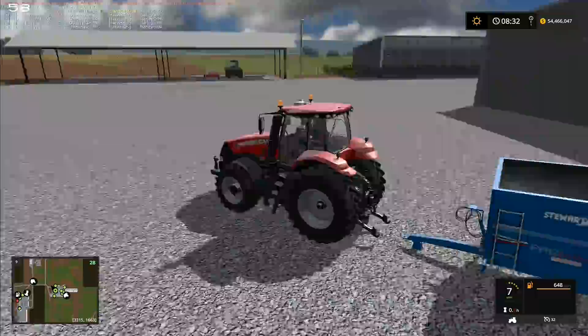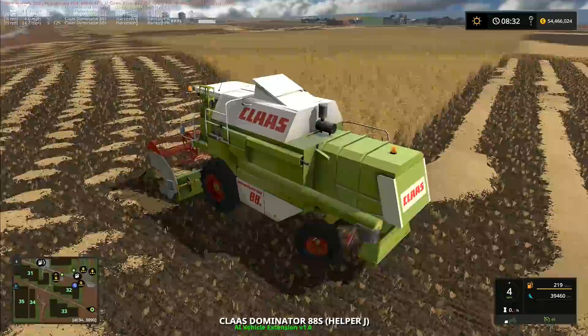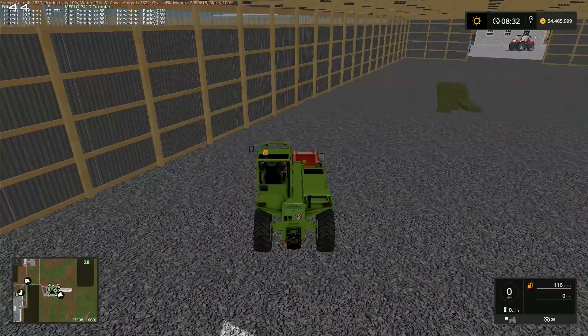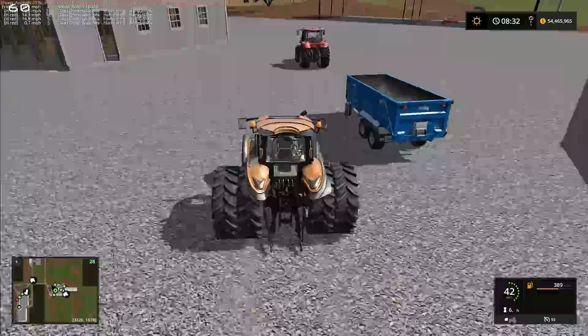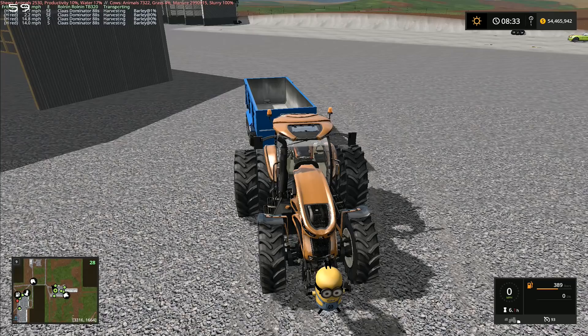We're going to need a tractor and trailer - that's going to be our next thing. We'll use this trailer because it has the capacity of several million. Let me just unhitch that trailer and move forward a bit. This combine is doing grand - it's about to complete its first circuit of the field. We've got a nice lot of straw on the ground here so we'll be able to bale all of that up later. Excellent - I'm very pleased with all that.